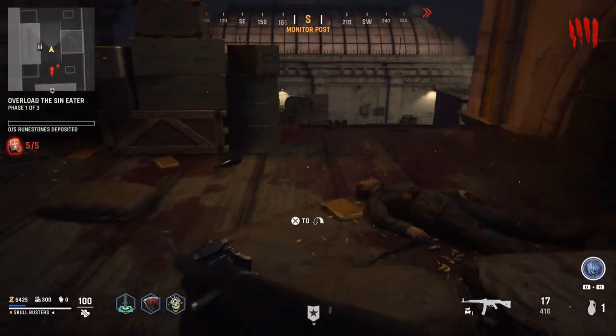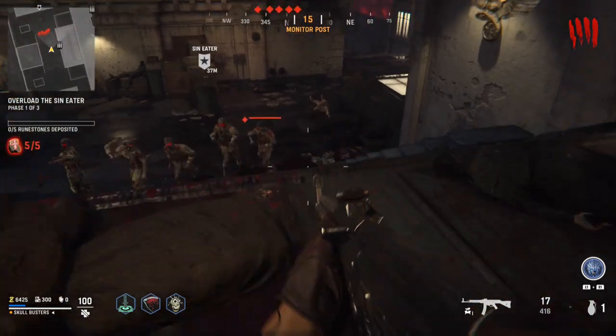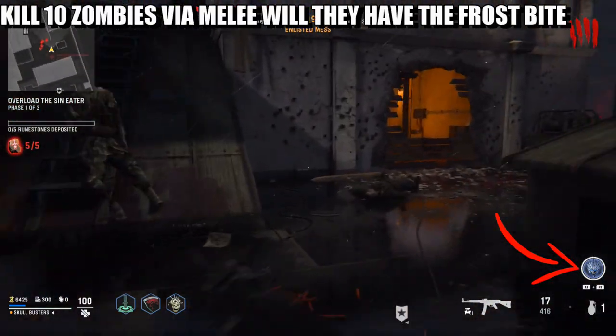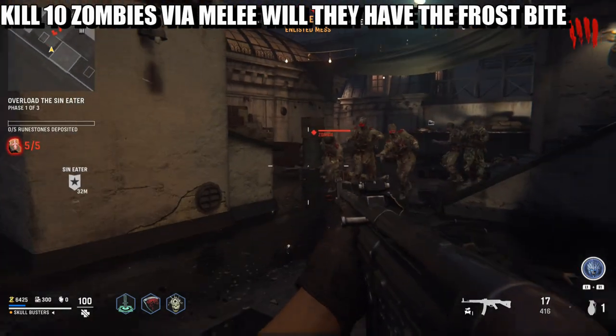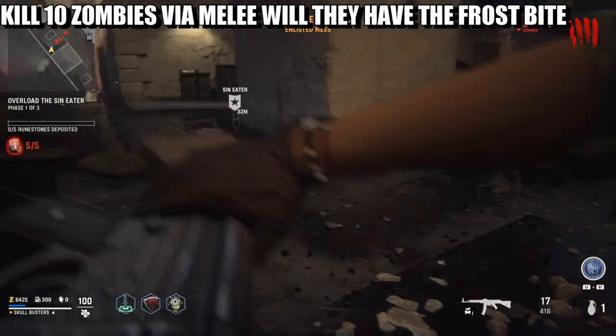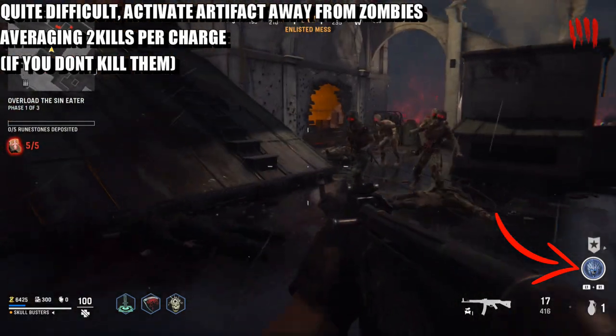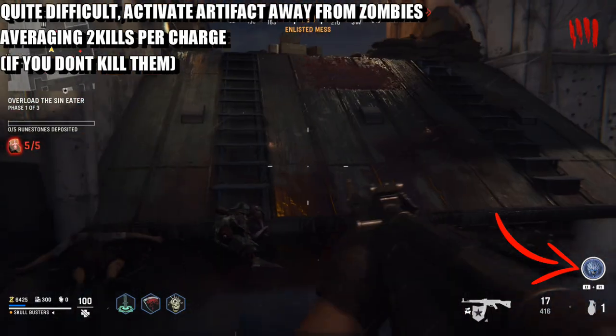What's up guys, Max from Skullbusters. Today we're on Call of Duty Vanguard Zombies. This is going to be a trophy guide called Ashkool and Ice. What you have to do is apply the frostbite artifact, and then get 10 kills via melee when the zombies are slowed down.